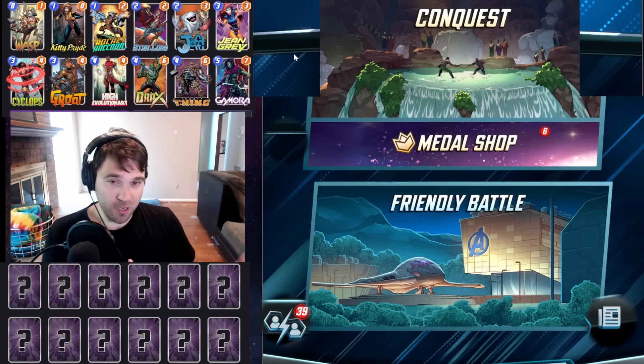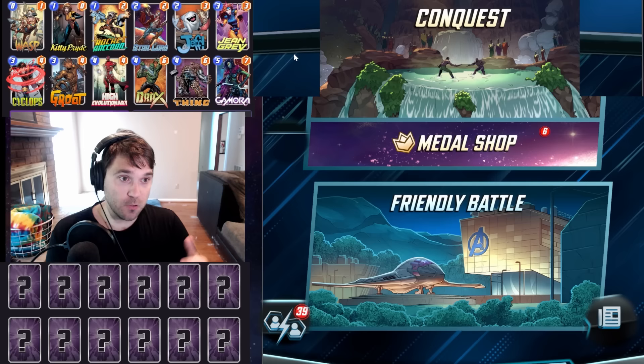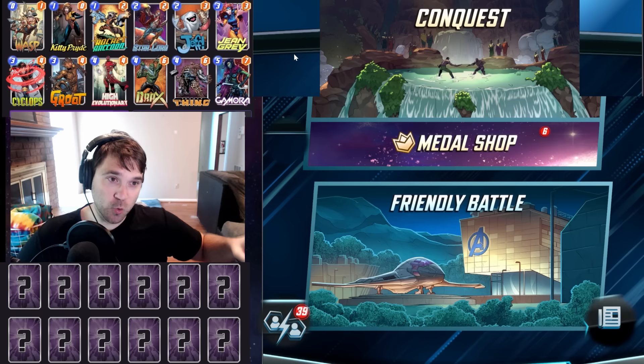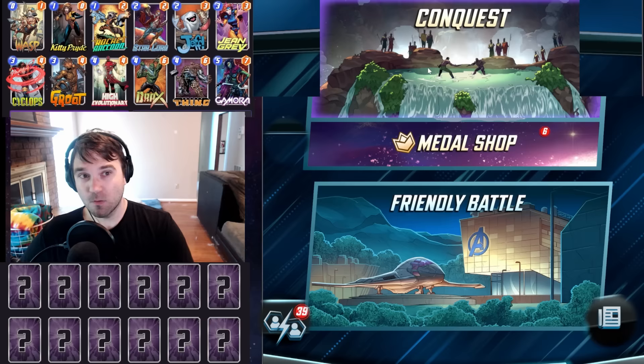Today we're going to do a mesh of a couple strategies. We're going to pair Jean Grey with the Guardians, and we also have High Evolutionary — not for the big massive evolved Hulks, but more so for the guaranteed locations for our Affliction to hit and for our Guardians to trigger, allowing us to more easily lock down locations later in the game. We're going to jump straight into a Gold Conquest run.